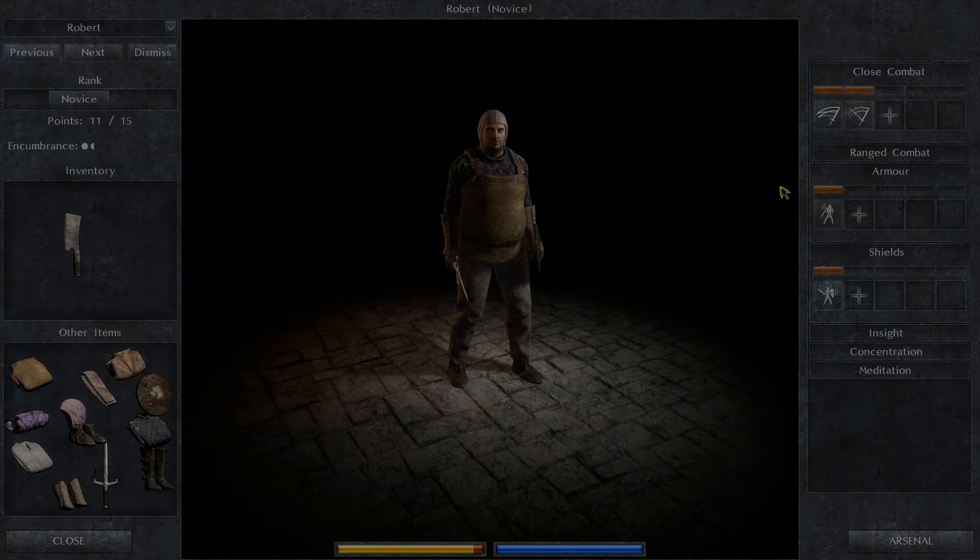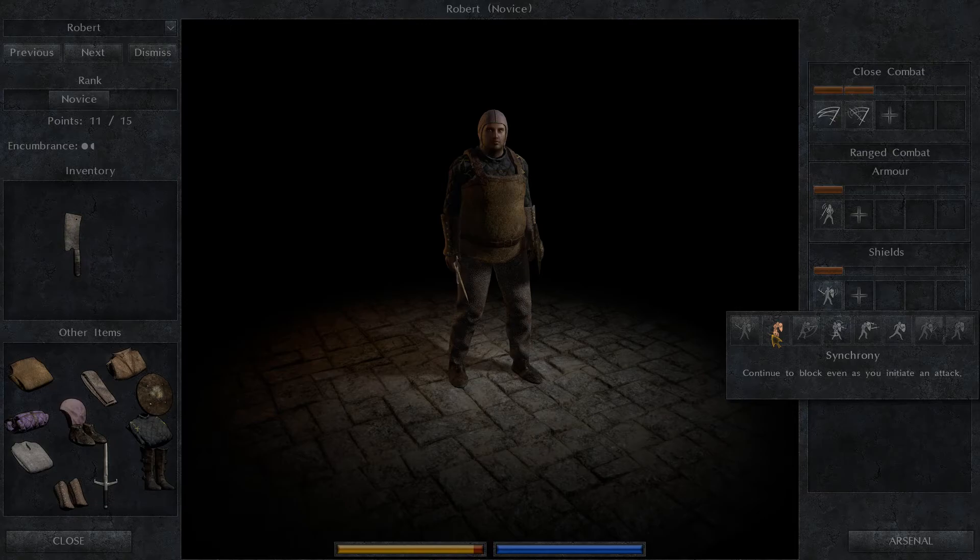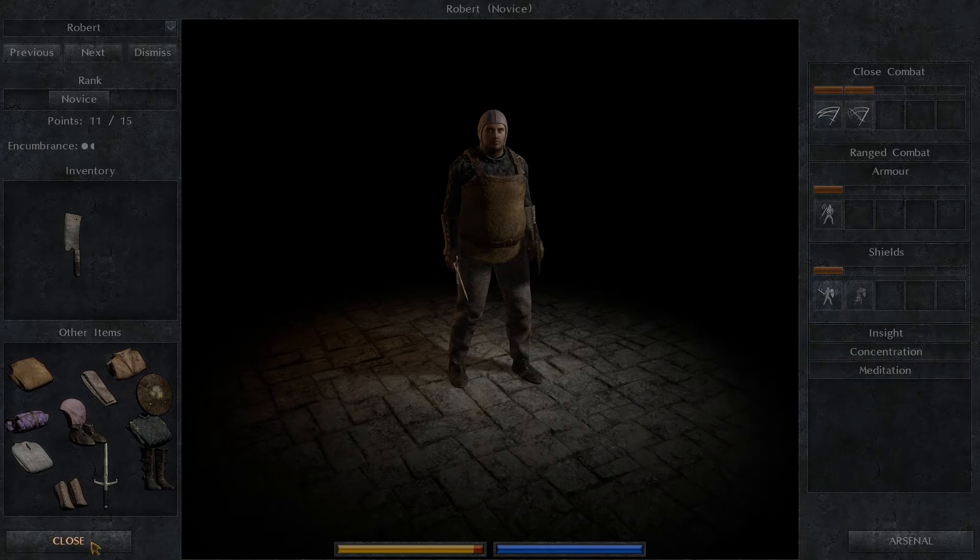Skills-wise, we should get you some more shield stuff. Continue block as you need an attack — that would be quite good for the dagger. Better mobility and synchrony would both be good. I don't feel like we have mobility problems right now, so we're gonna go synchrony, but we will definitely need the mobility one later.